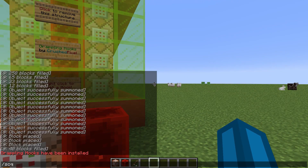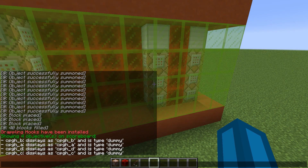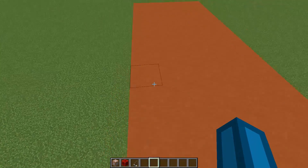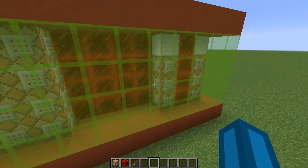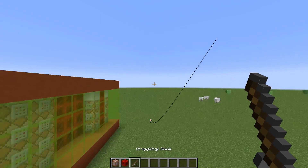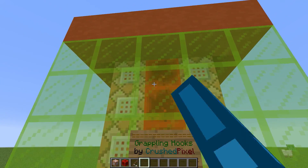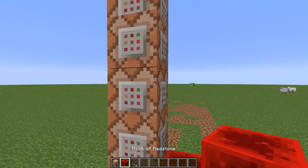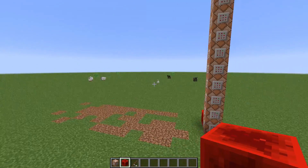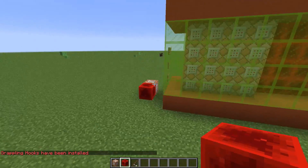Let's do scoreboard objectives list, and you see that as we defined, we have 'cpgh' for CrushedPixel's grappling hooks — a, b, c, and d — instead of the scoreboard names we had before. This is just for compatibility as I already said. And once you're done and you don't want to have the command anymore, you just click to remove the structure, and you can of course spawn it again.